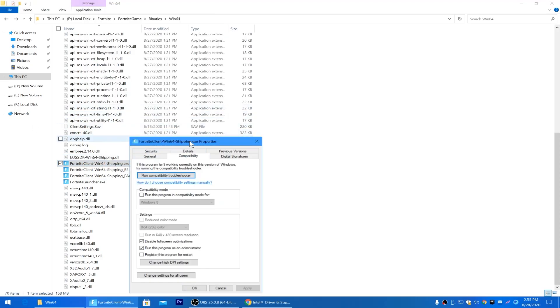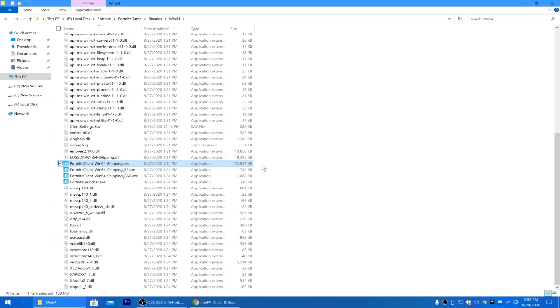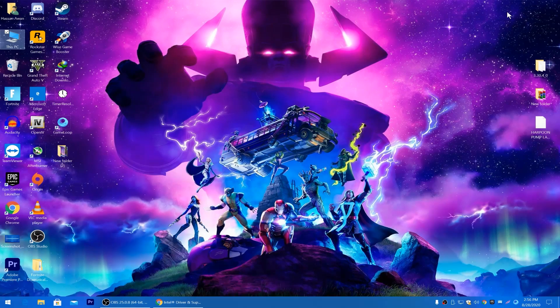Go back to the main Fortnite directory, right-click on Fortnite, go to Properties > Compatibility. Check 'Run this program in compatibility mode for Windows 8' if you are on Windows 7 and getting errors. Also check 'Disable fullscreen optimizations' and 'Run this program as an administrator.' Click Apply and OK. Do this same step for all four executable files one by one.